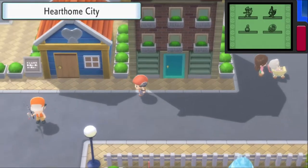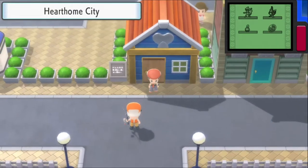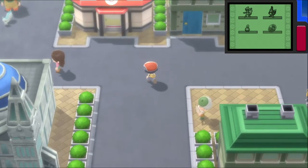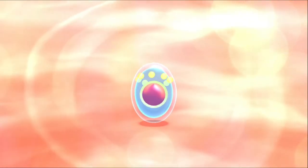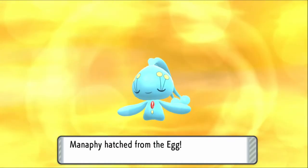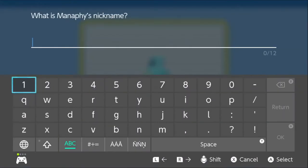Rival still has a Starly at level 19 — why aren't you leveling and evolving your Pokemon? Now he's evolving it into Staravia mid-battle! I have power up punch — you're not taking me out in a single hit. Mach punch — monk Kai wins! Plus one. Ponyta — mach punch might be able to take it out.